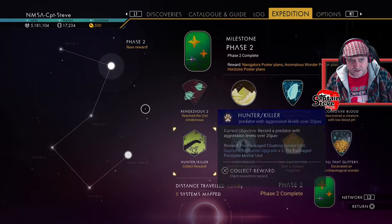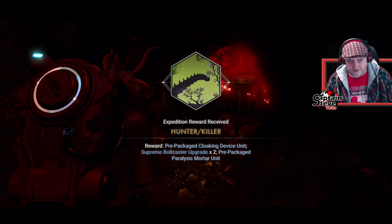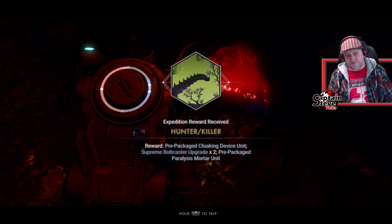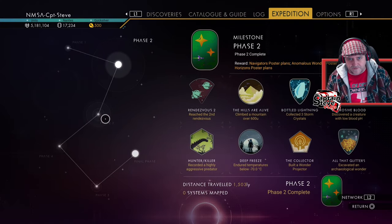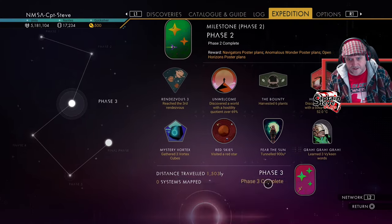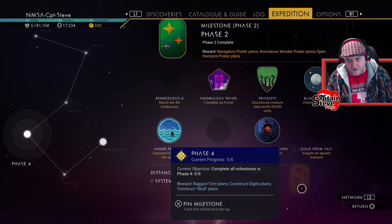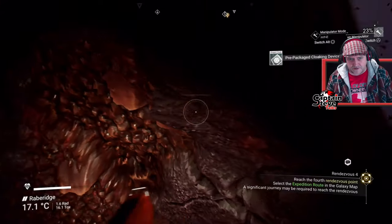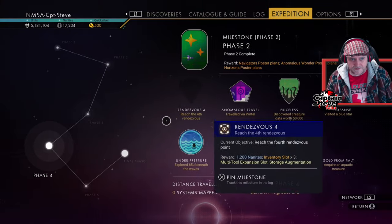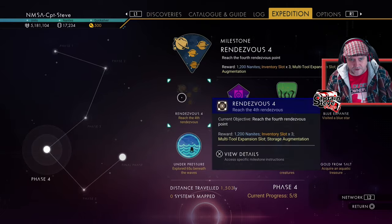All claimed — all done. Phase two reward — hunter-killer. How many more milestones have we got left to do now? I don't think we've got many left. Phase three — we've done all of phase three, and I have claimed that. Phase four — we've just got to go there, go through a black hole, acquire salt, gold from salt, and acquire aquatic treasure. We've done Rendezvous 3, so we're going to Rendezvous 4.